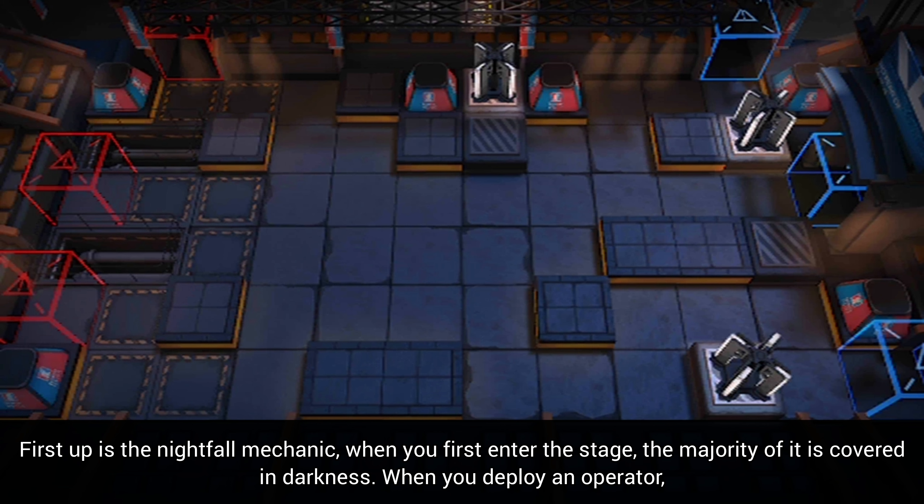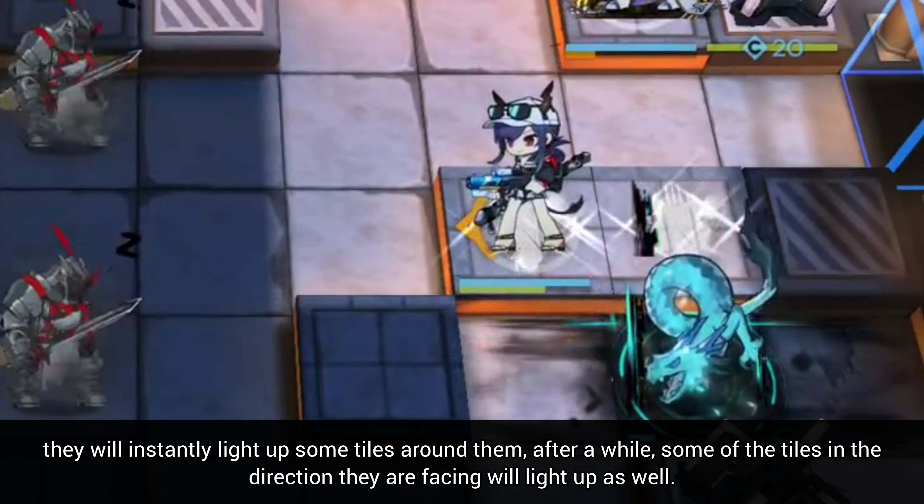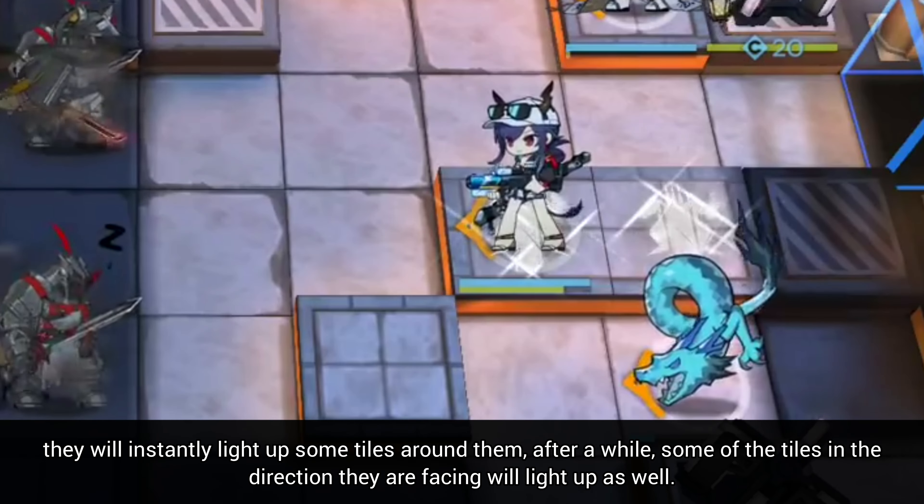First up is the nightfall mechanic. When you first enter the stage, the majority of it is covered in darkness. When you deploy an operator, they will instantly light up some tiles around them. After a while, some of the tiles in the direction they are facing will light up as well.